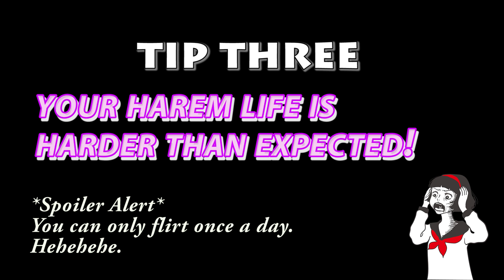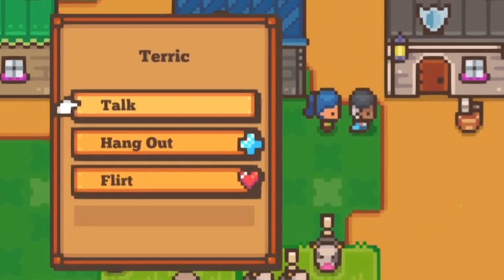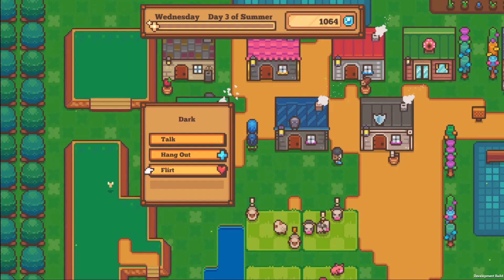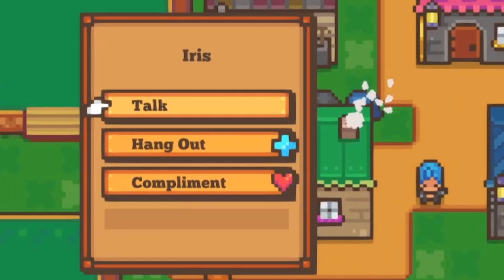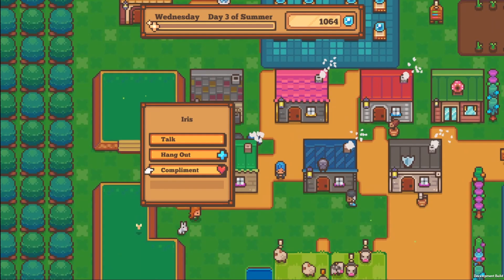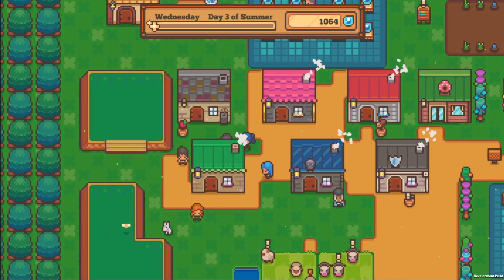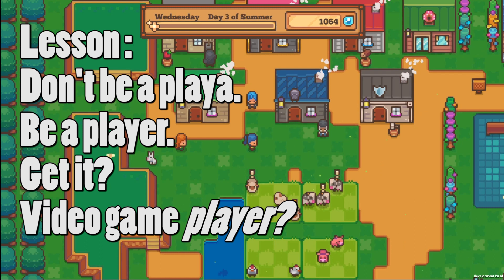In Littlewood, there are a lot of charming bachelors and bachelorettes, and you'll probably want to talk to all of them. But the thing is, you can't be too flirty with all of them at once. You can only flirt or compliment once a day. Here, I'm going to flirt with this guy — and then you'll see that I can no longer compliment or flirt with another person. So use your flirtations and compliments wisely.